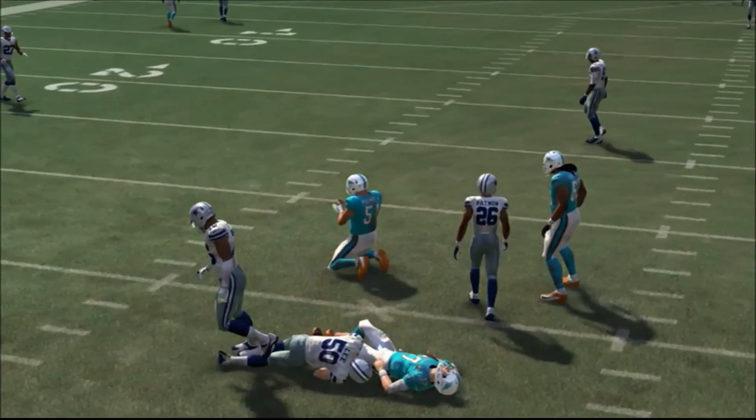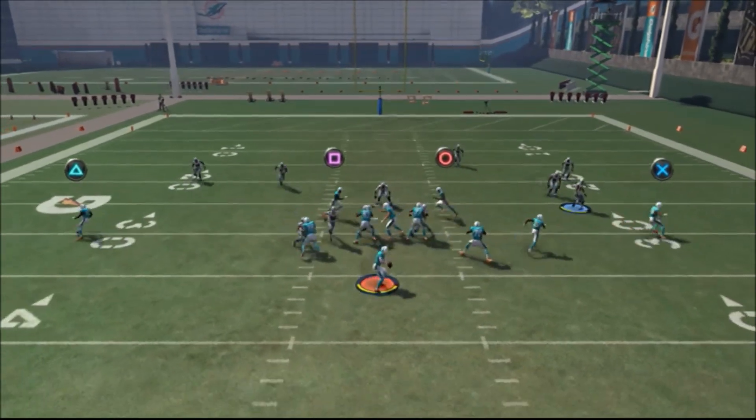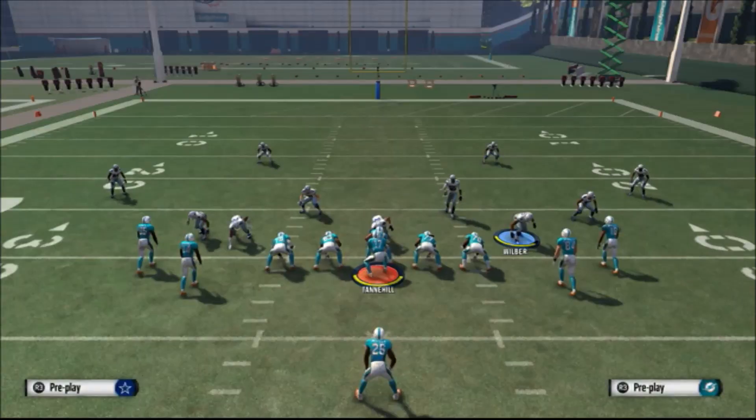That linebacker does come in fast, and it's going to be a lot faster than that once you do it in a real game. Just like that — the four-man blitz comes in every time.